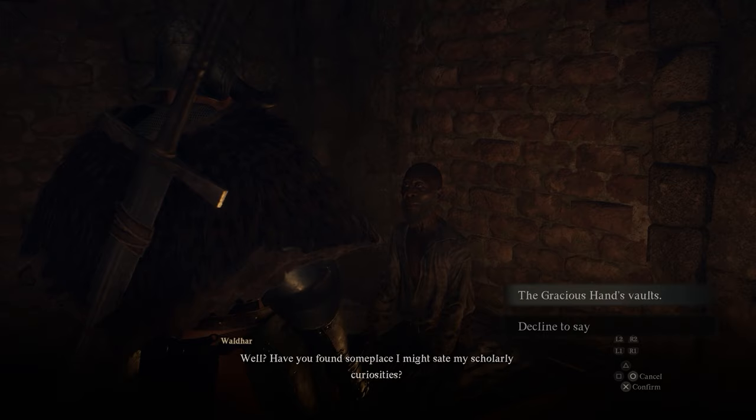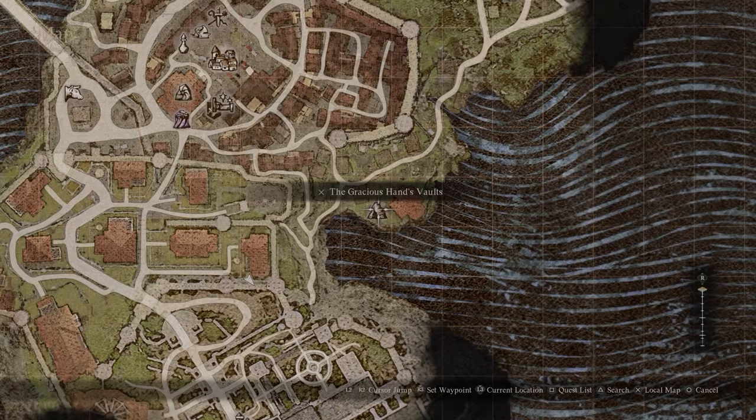All you have to do is complete a single side mission. I'll show you where the side mission starts - this is in the main capital, so obviously by the time you've got to this location you'll have access to the capital. This is the Gracious Hands Vaults just outside it, so about here you will see a priest during the day who's asking for donations.